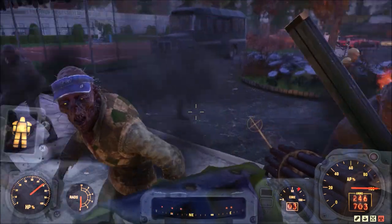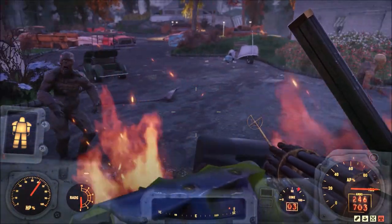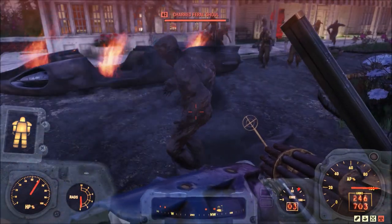Level 62 feral ghouls with decent health — as long as you're standing within arm's reach we're going to do constant little damage here. Let's test this guy.